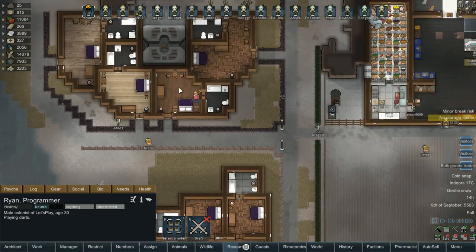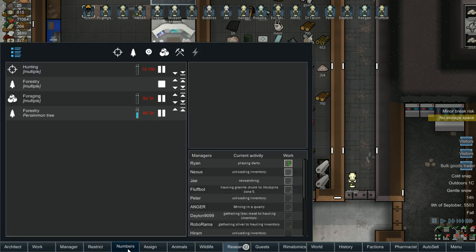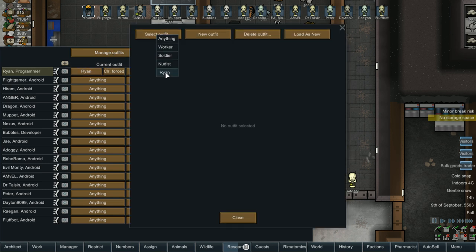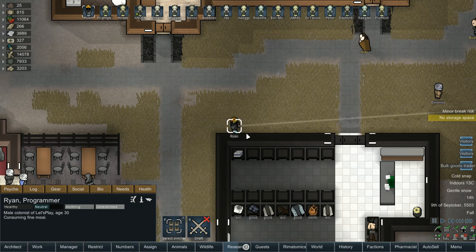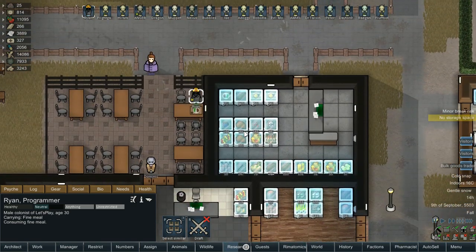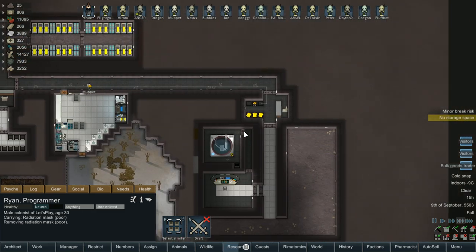Ryan, you're going to want to — why did you put that thing back on? Do we not have any other headgear for you? Okay, well there's a solution to every problem. Ryan, I got you currently set on your own, so Ryan, you can be no hazmat. Then you should go and take that off after you eat. Then you're going to go put that away, and no robots are automatically doing it either.